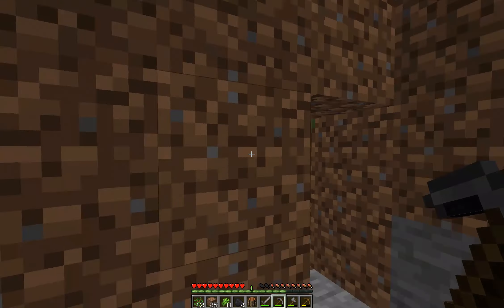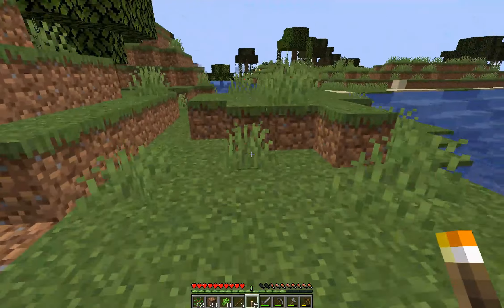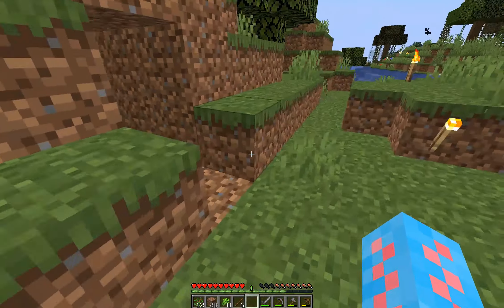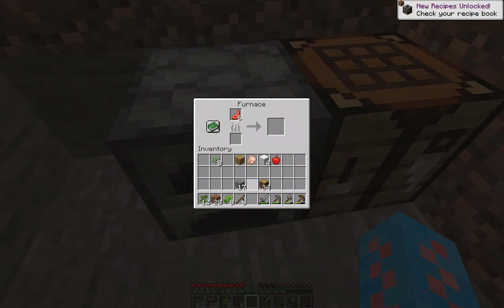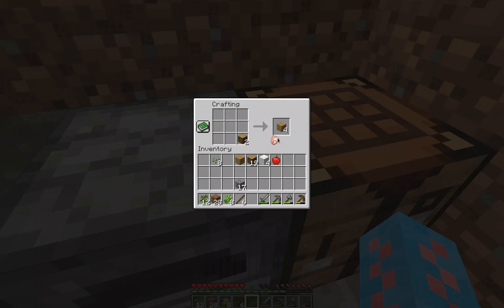I'm going to go ahead and place down my crafting table and make some torches with the coal I got. I'll place a couple down inside as well as a couple outside, because we definitely want to keep as many mobs away as possible. We can of course always make torches through charcoal as well. So speaking of charcoal, let's go ahead and make our furnace and start cooking some of this meat. We'll use some wood and let all of that cook. We're going to need a door — just a plain old oak door.